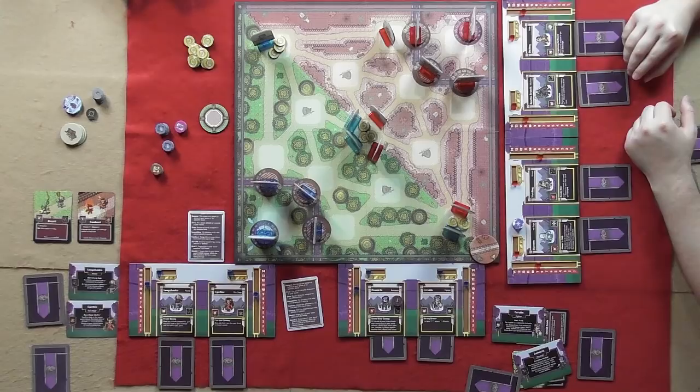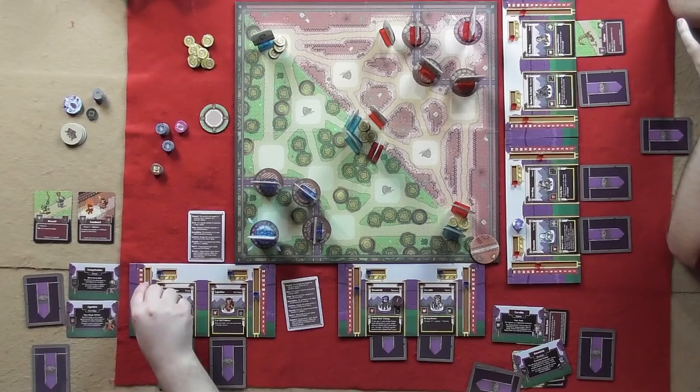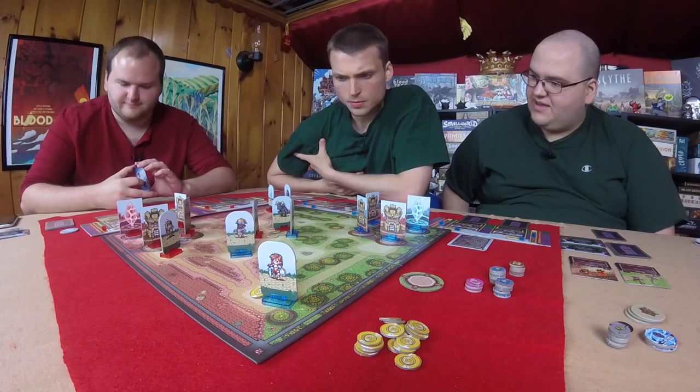Now it's time for the action phase. We will reveal one card at a time and carry out the actions. I'm going to use Motley, who does a suplex — it's a physical attack of four, and if I hit, I may move the target hero to an adjacent space. I think I'm going to hit Longshanks. Four damage. And then I will move Longshanks — it's a suplex, it's a throw.